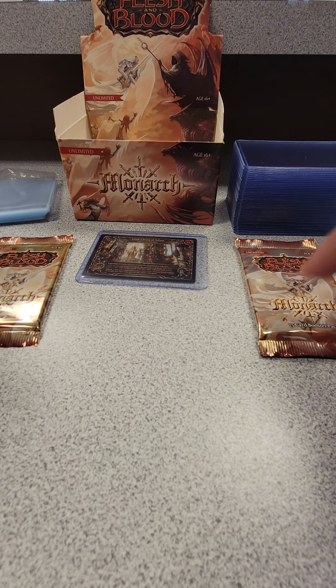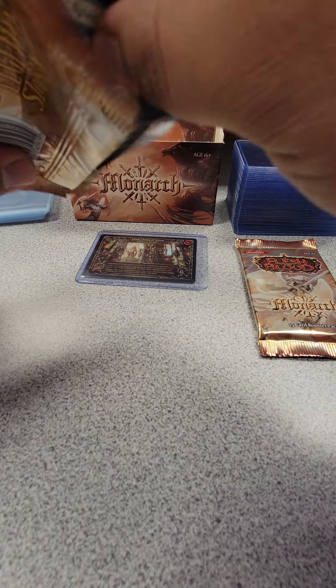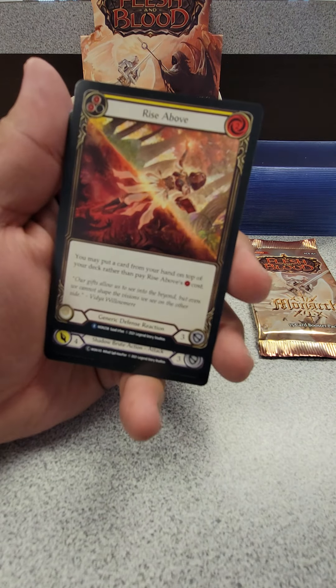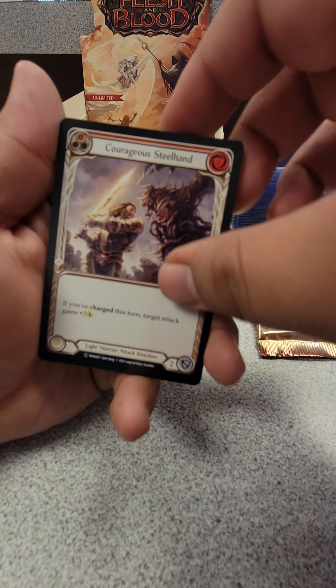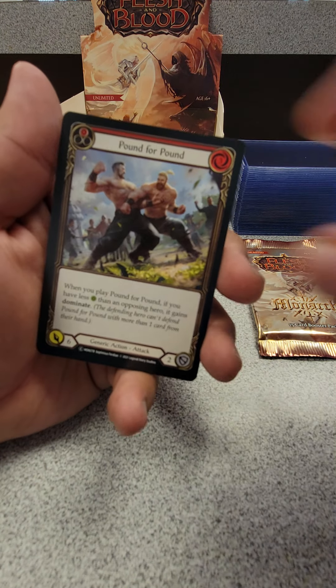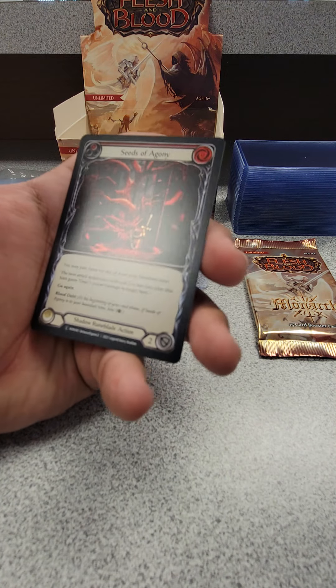Eeny meeny miny moe — left first, leaving the right side as the last pack since that's where we got the Great Library of Solana. Spectral Shield with Iris of Reality. One, two, three. Iron Hide Plate, Enlist, Maul, Rise Above — first time I've gotten this one. Dread Screamer, Bounding Demigod, Graveling Growl, Express Lightning, Enigma Chimera, Courageous Steel Hand, Zealous Belting, Pound for Pound, Spew Shadow, Stony Wooden Hog, Illuminate, and Seeds of Agony.